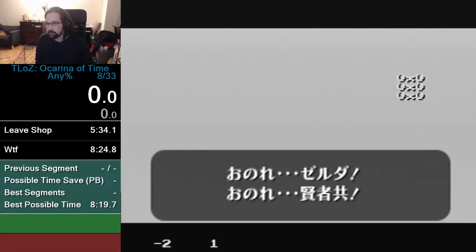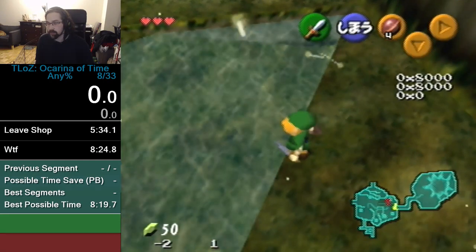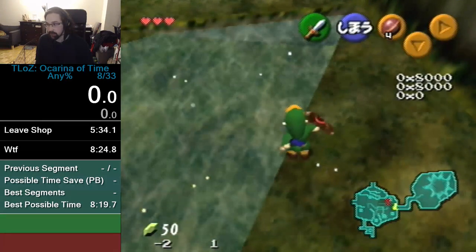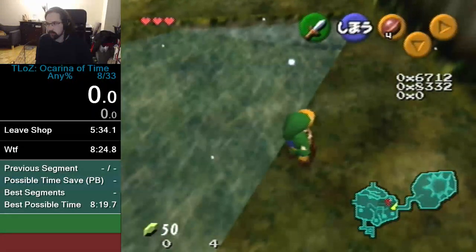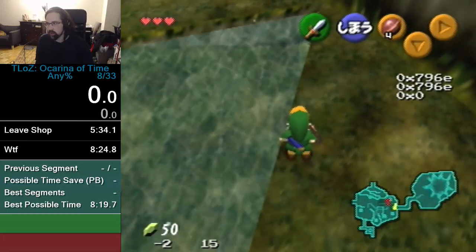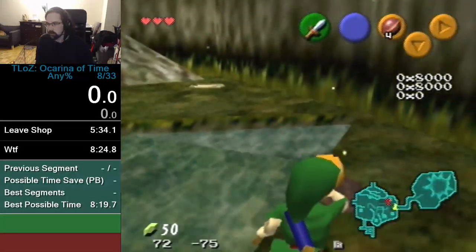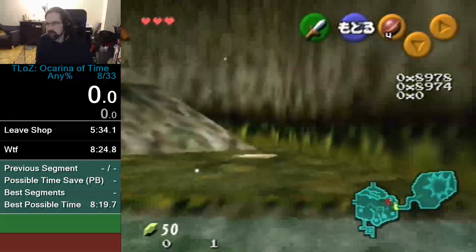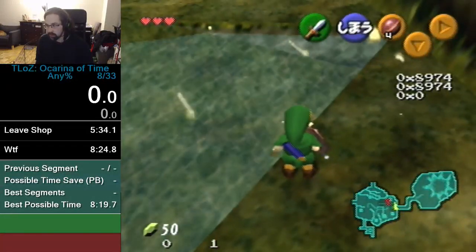That's a lot to go over but hopefully that was helpful. Now I'm going to go over what to do if your down-right notch sucks. We need another way to reach an angle that is only ESS turns away from 0804, which is our target angle. What we normally do is get 2000, rotate to 8978, C-up and align to 8974, and that's our target angle — but there's another way.